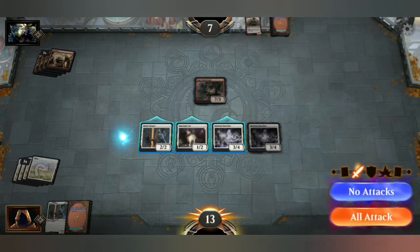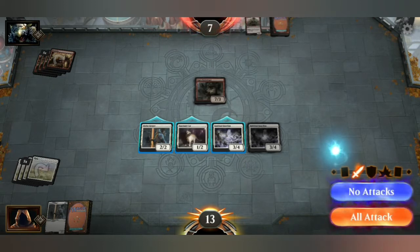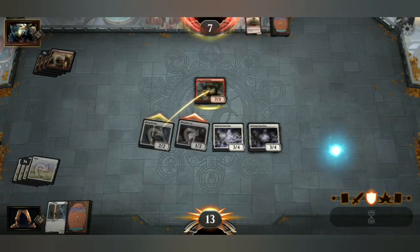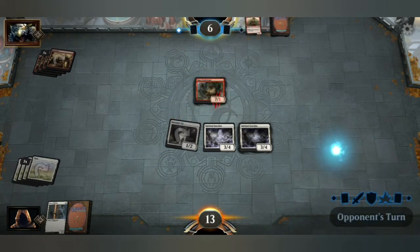I'm going to attack — just going to attack with my 3-4. No, I want to keep my 3-4. I'm going to attack with my two little ones. Is it tapped out? I think it's tapped out. I'm very confused — can he block? I guess we're going to find out. He can block with it because it wasn't actually tapped. So now I know — that's why I play.